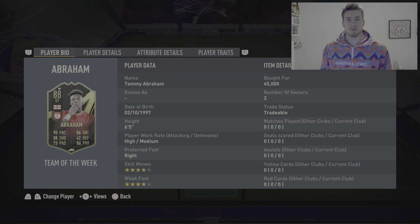Hello guys, my name is Dan the Delight and today I'm bringing you a Tammy Abraham Team of the Week FIFA 23 player review. This is the 88-rated one. He's six foot five, high/medium work rates, right footed, four star skill moves, four star weak foot. I paid 45k for him and that's the price I'll be reviewing based off. I expect that price to go down a little bit, but an 88-rated Tammy Abraham is very nice to have.